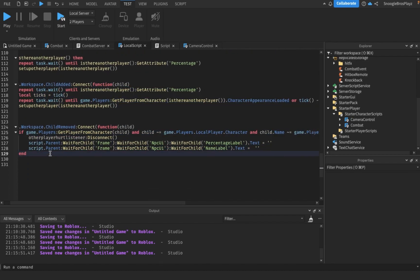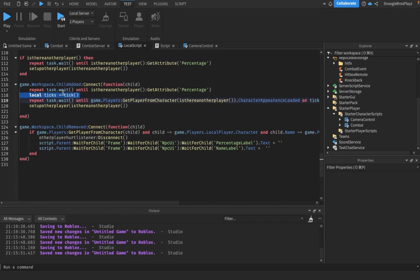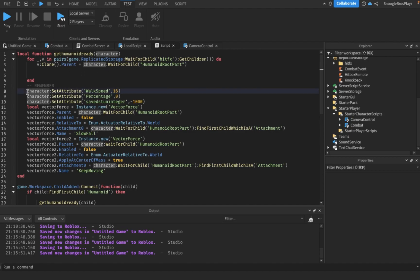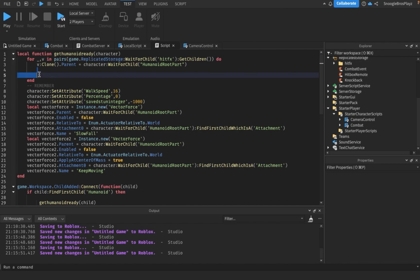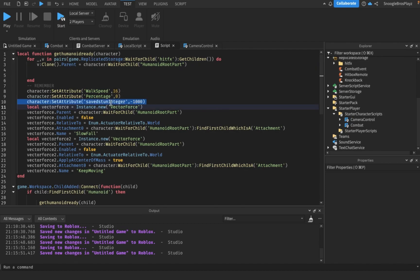When the other player dies, this fires — it waits until the appearance of the character has loaded, with a maximum wait of 10 seconds using 'tick'. The script also has some minor changes. We used to have all of this code inside a certain block, but I realized that was quite laggy. So everything except one line should be moved outside. We also added a new line: 'saveSunInteger', which is similar to the code variable for stun handling.